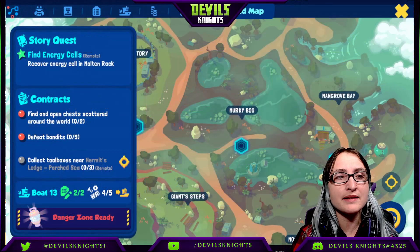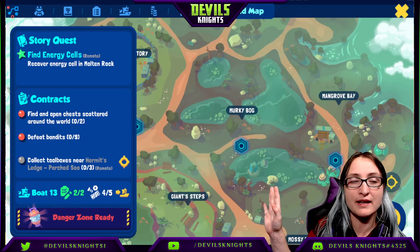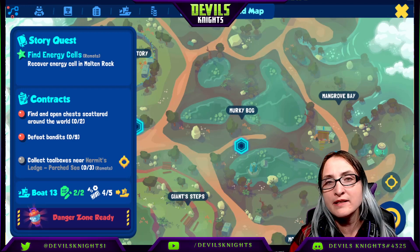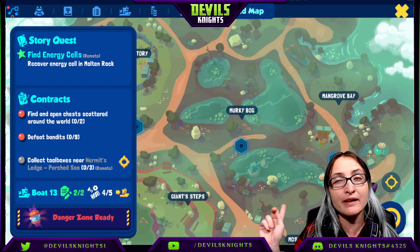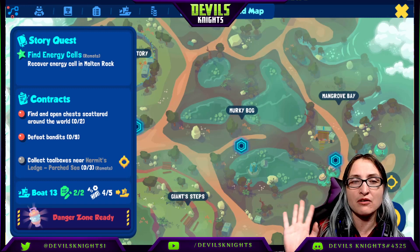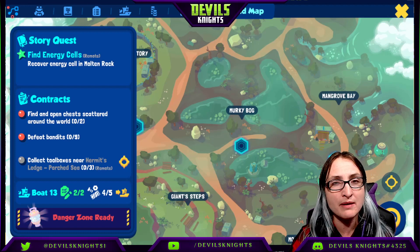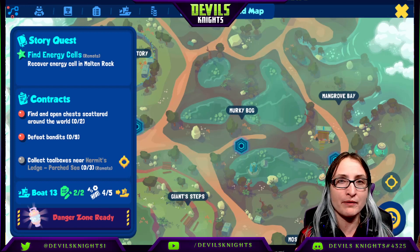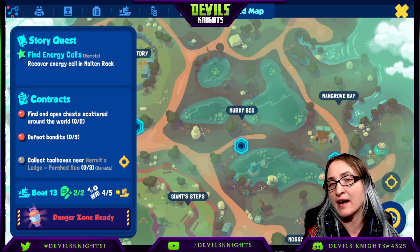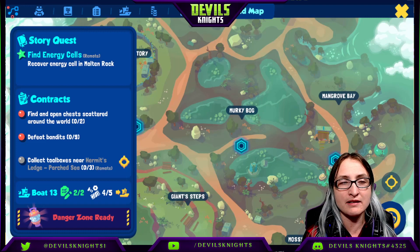The fourth thing that I do in Botworld is contracts. They're so easy to do most of the time — I reset the ones I don't like and do the most generic ones, like defeating bandits and opening chests scattered around the world. Those can be done in any zone, including a danger zone, so you can knock two birds out with one stone by doing your contracts and your danger zone at the same time. I also like to go around and farm. If I have a 7-to-10-minute window, I find my favorite spots to get the most scrap depending on my bot levels. A quick farm run takes about 5 to 7 minutes, and I do use auto fight whenever I'm preoccupied with other things.